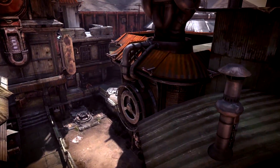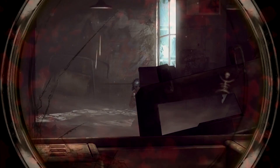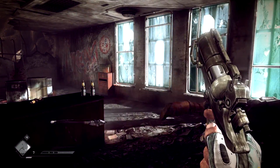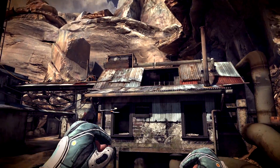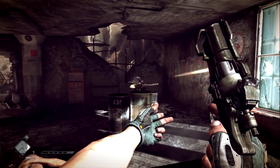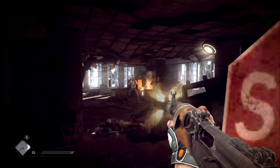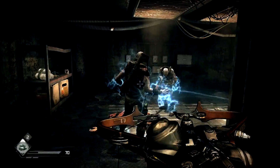My favorite weapon in Rage is the Wingstick. The Wingstick is an offhand, instant-throw weapon. It's such an iconic weapon — this bladed death boomerang with a smart nano-targeting core, some of the mythos that we've built into it. And if you time it right, you can chop the heads off the mutants with it.